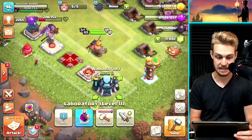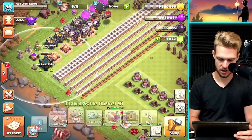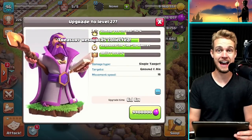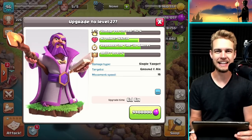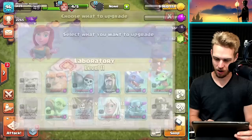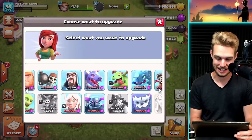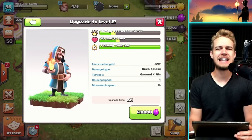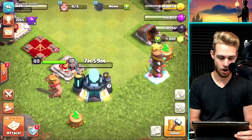Let's go into the progress base and upgrade something — clearly it has to be elixir. I want to upgrade the Warden. If I collect the Treasury... it did put me over! Let's upgrade the Warden — 9.4 million elixir — level 27 Warden! I've got basically no elixir left after this. The only elixir upgrade I can afford is this level 1 Wizard to level 2, and you know what, I'm doing it.